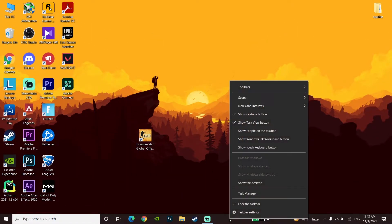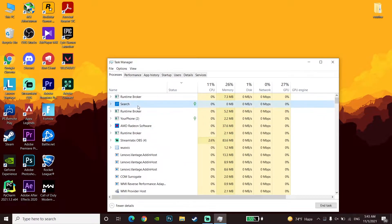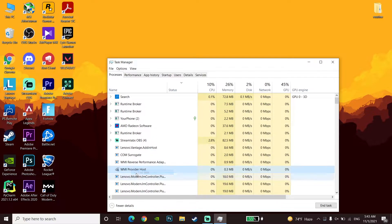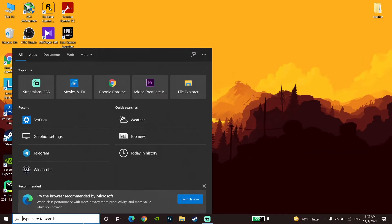If that didn't help, right-click on your taskbar and open Task Manager. Go and disable all of your background processes. This will close background applications like Chrome, Steam, Discord, or other apps. Disabling background processes really helps improve your performance and get higher FPS when playing CSGO.